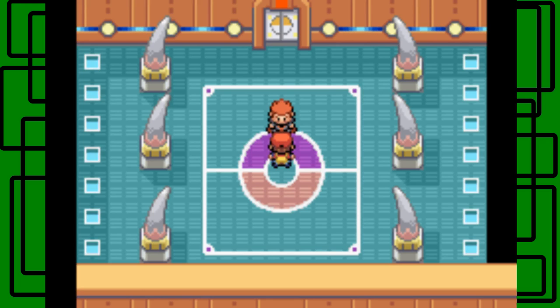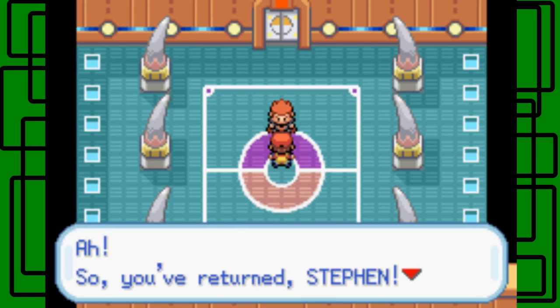I have an Electric-type Pokemon with the Thunderbolt move up front, because Lance has Gyarados, and his Gyarados is four times weak to Electric moves because it's Water and Flying-type. So let's talk to him.